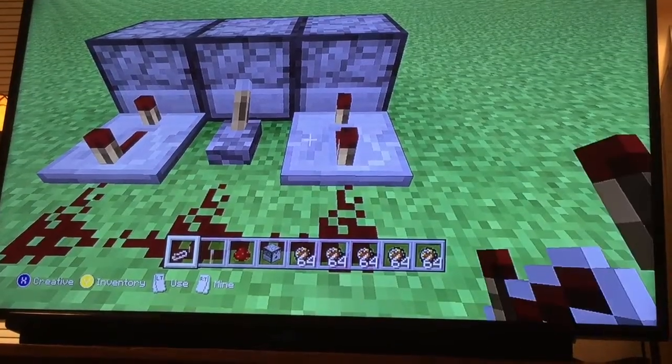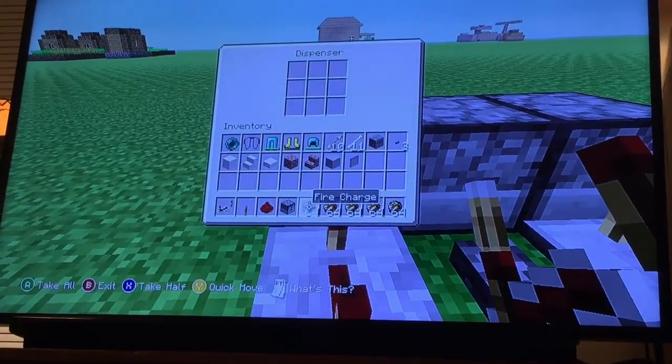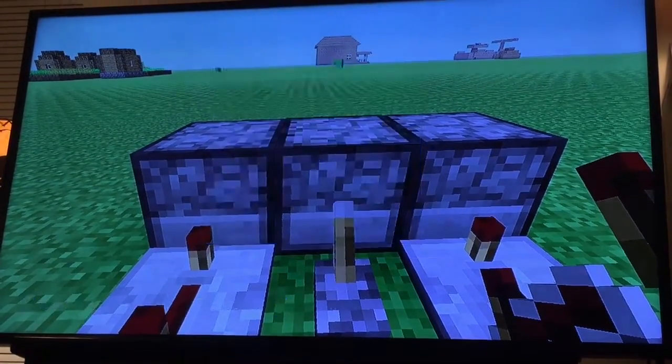You place fire charges inside of the dispenser. And then you just press the lever and you've got a cannon.